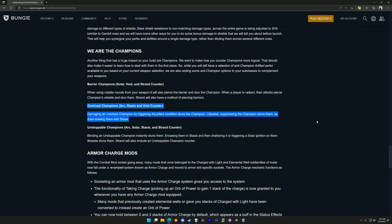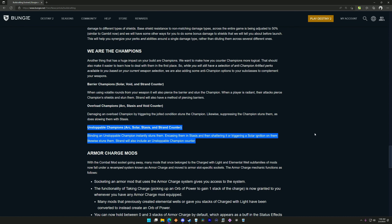When it comes to overload champions, damaging an overload champion by triggering the jolted condition stuns the champion. Likewise, suppressing the champion stuns them, as does slowing them with Stasis.